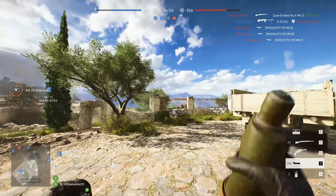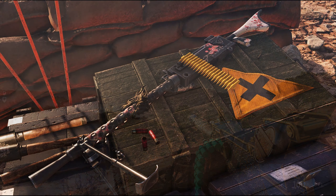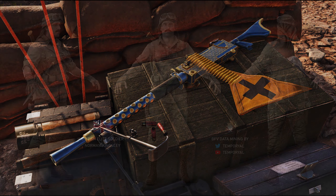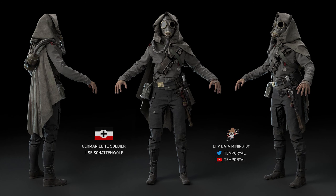And while we are at it, some of the other items are: the skin for the M1919 called Fossilized, there is also a skin called Japanese01, and these two. We also got two skins for the upcoming elites that for some reason still haven't been released.